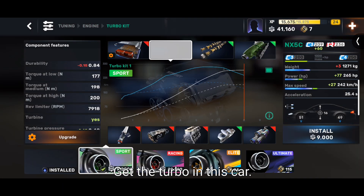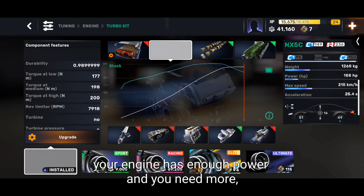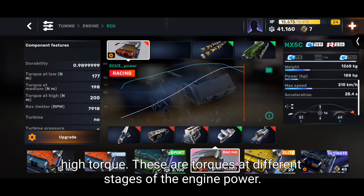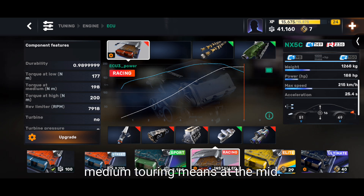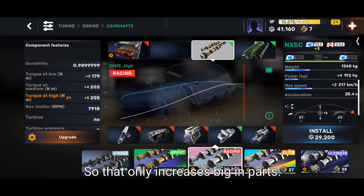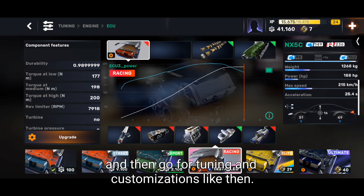Here's how turbo works: once your engine has enough power and you need more, you add a turbo to increase engine power. But what matters most is torque — low torque, medium torque, and high torque represent the engine power at different stages: low torque is when you first hit the gas, medium is mid-range, and high torque is at the peak of engine power. All three torque values only increase through engine parts, so increase engine power first before going for tuning or adding a turbo.